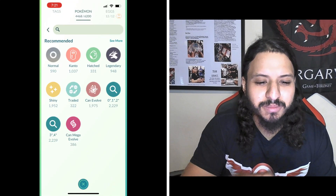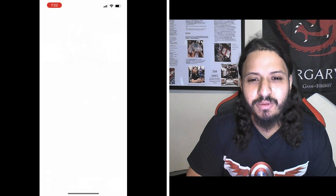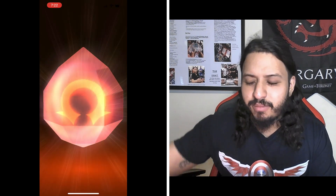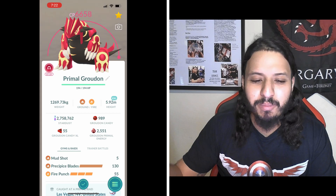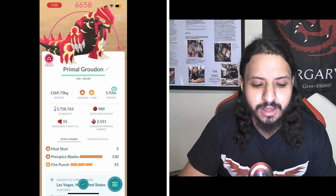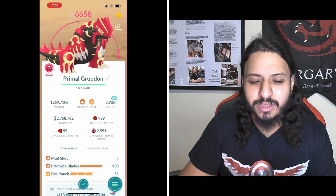Number one, probably not a surprise, is Primal Groudon. Mud Shot and Precipice Blades — being able to boost by 30% the entire way is what puts it at number one. Unlike the mega, which has to be in the battle, the Primal doesn't. You can just put it at the end of your battle party and it's gonna boost everyone else's Pokemon in the raid. Primal boost is so good. I hope mega Rayquaza gets something similar.